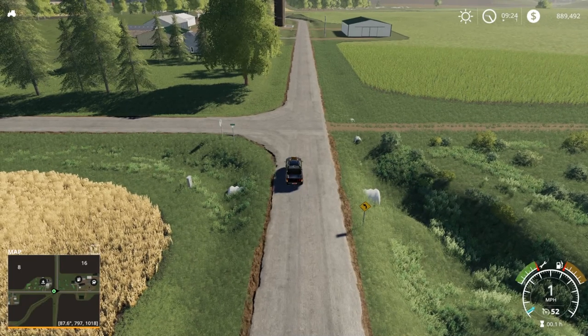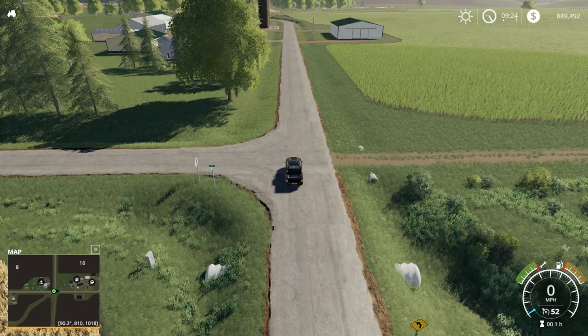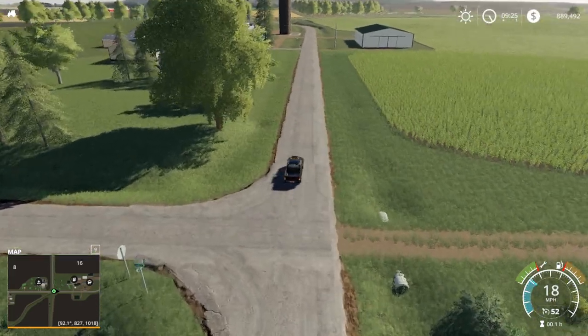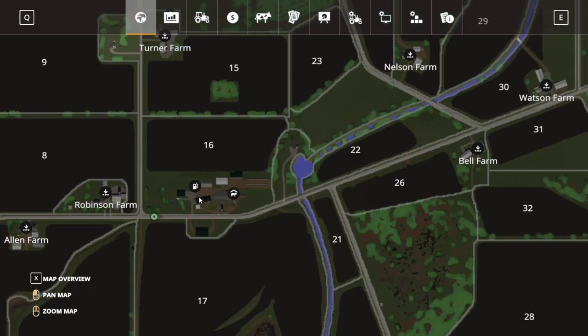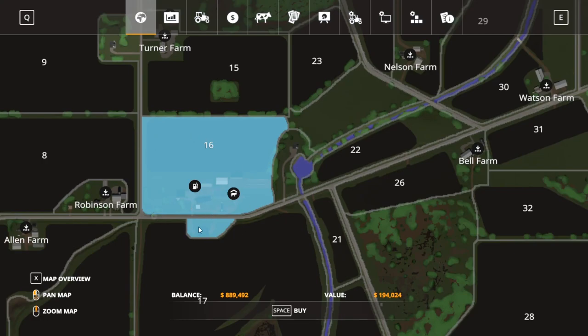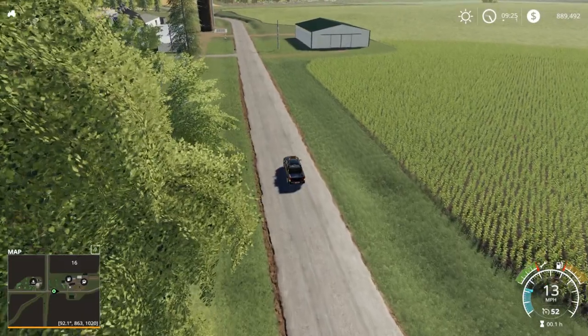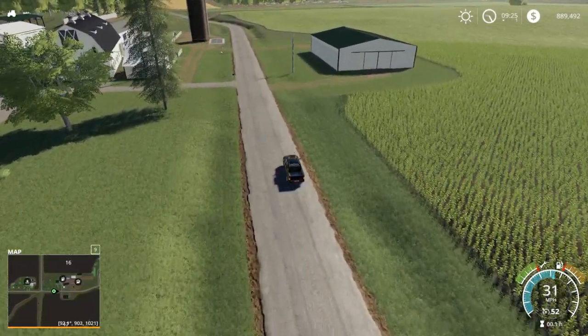We'll head across and take a look at this one. This is going to have a cow farm on it as well, and the sheep farm is up there. This is the Peterwood cow pasture. I liked that they added a building in here — it's a very large drive-through vehicle shelter essentially. Very cool, very nice feature to have on here.